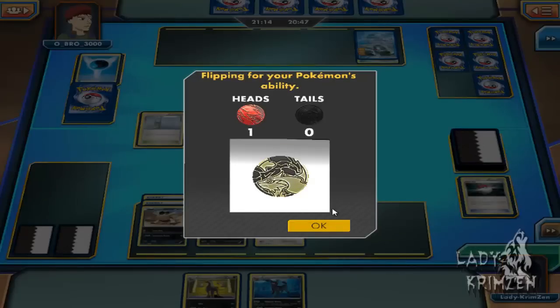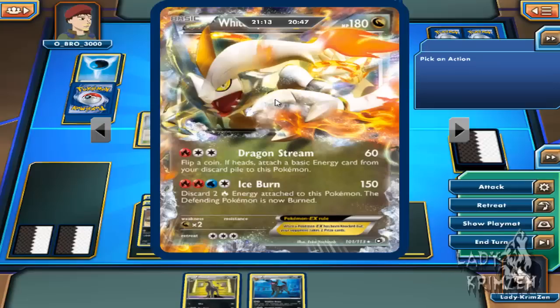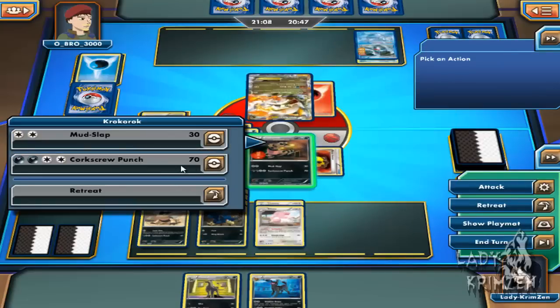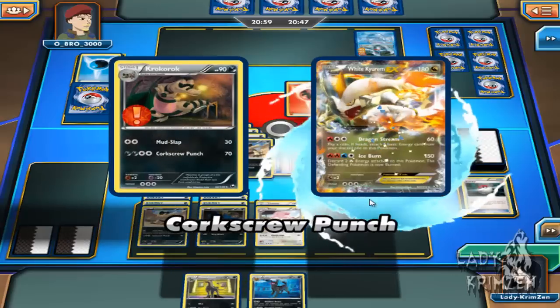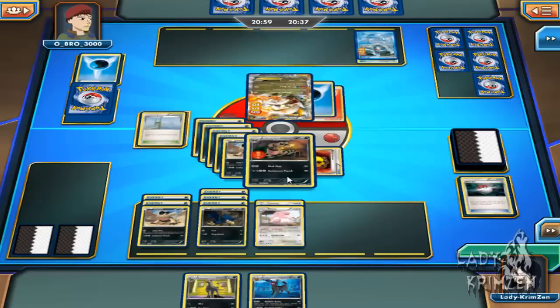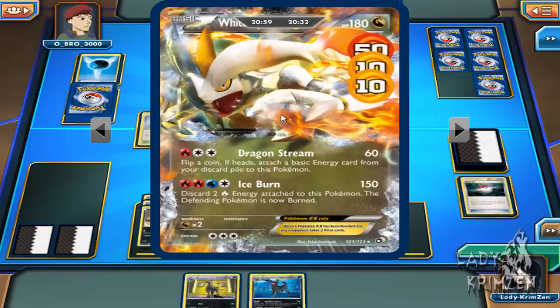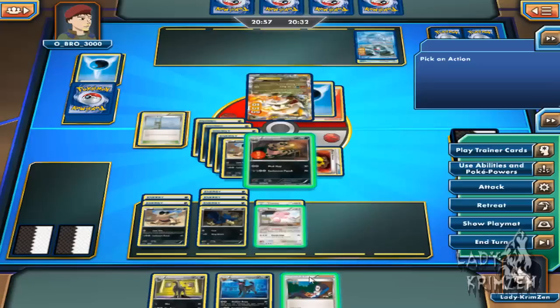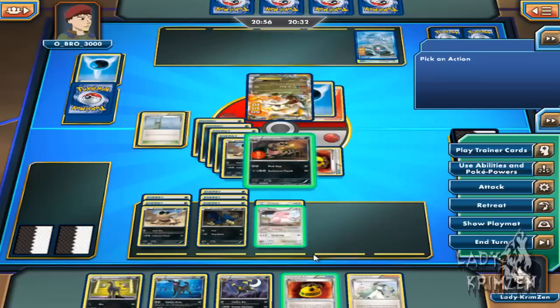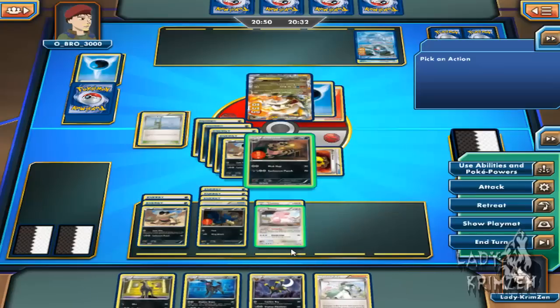I think I saw 180 health on White Kyrem EX, so it's going to be a 3-shotter — he's got 3 turns. But I can just keep healing Krokorok anyway and I'm going to leave at least one Dragon Steam. I just drew Cheren, which is good, and I get a Rocky Helmet which I'm going to put onto my Murkrow.